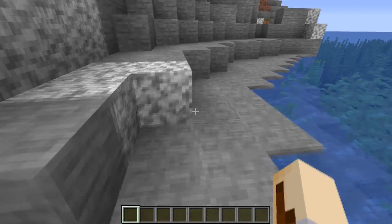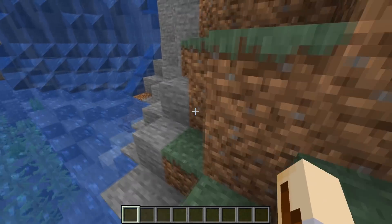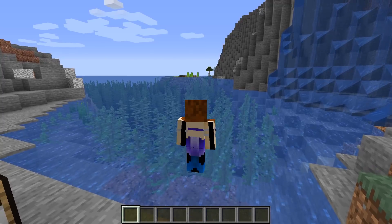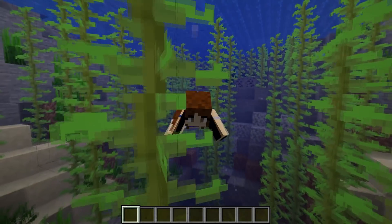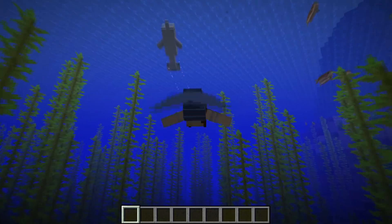Now that I've shown you the items and crafting, I'll show you how the tail looks when you actually swim with it. Look at the color — it's not white anymore, so that's proof it actually works. This is the mermaid tail, and this is how it looks when you swim with it. Pretty cool — and this is how it looks from behind.